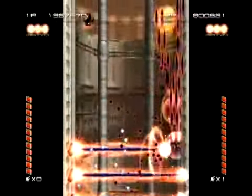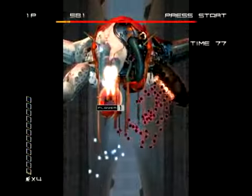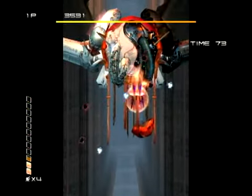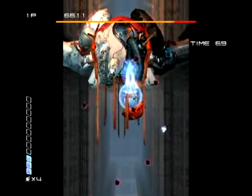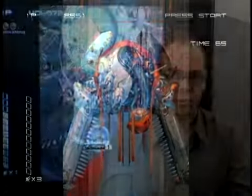Ikaruga has a very distinctive feel and strategy to it — there's really nothing like it, even though it looks a lot like other games of its type. Additionally, same-colored bullets not only don't harm you, they actually help you. They give you more points, which you use toward extra lives and also toward bragging rights, since you can post your score on the Internet using the game's built-in password system web ranking.